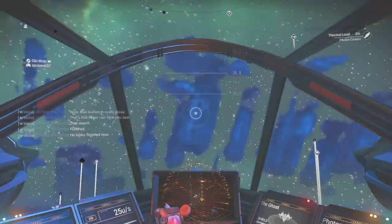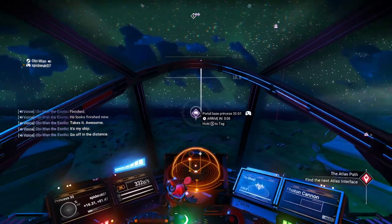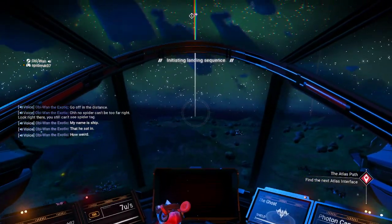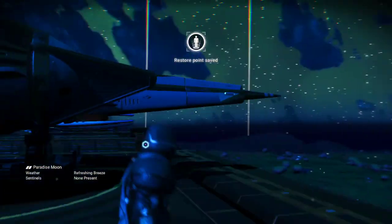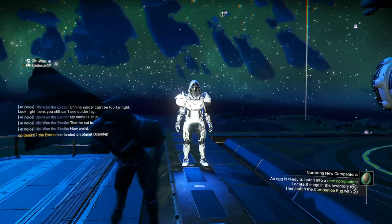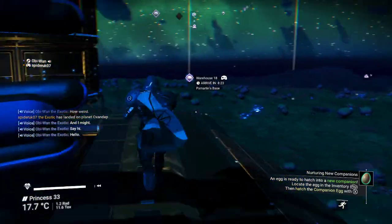That is awesome. Spider can't be too far away - he still can't see spider's tag, but here is his ship. Oh, weird. There he is, old spider! Hello mate. Say hi. Hello. This is the elusive portal base.